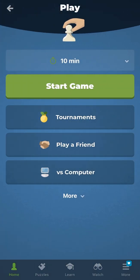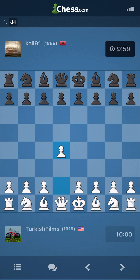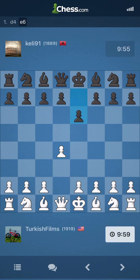Drumroll, please. Turkish Film Chess presents Chess, 1919, playing us in 1889 from a country that has a red background and a black elephant-looking thing on the front.